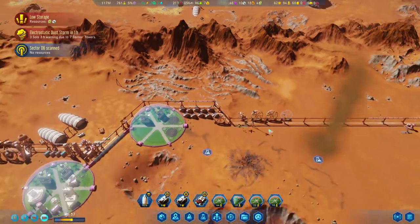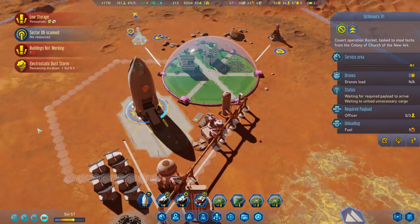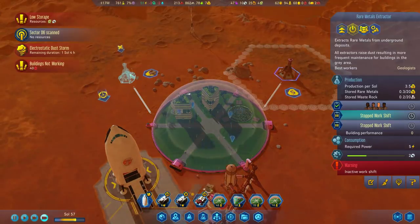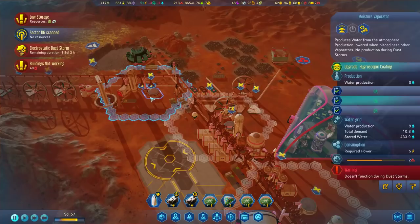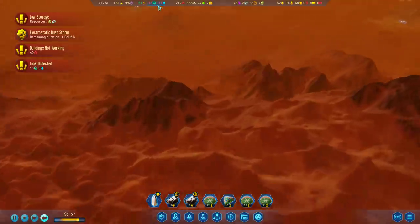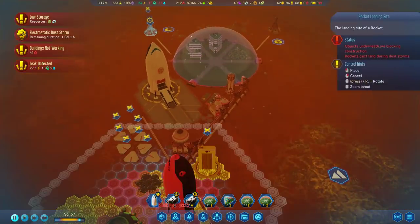The Hawking Institute - which I would like, but it takes a lot of electronics to build. Everything is terrible. 40 buildings not working. Missing rover - rover's GPS tracker shows an error. Lost contact on the rover is the RC Explorer number one. We believe the problem is caused by the dust storm. Hopefully we'll be able to locate it once the storm is over. We can wait. The dust storm has started. All of our shuttles have stopped working. Moisture evaporators have stopped working. I don't know if we have enough stored up for this. I'm very concerned.